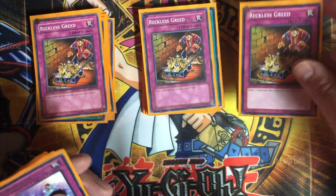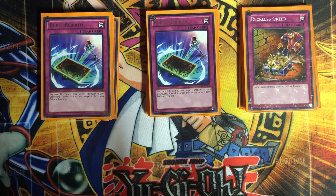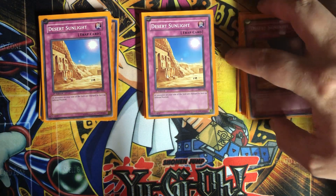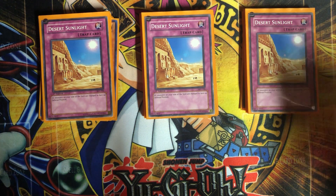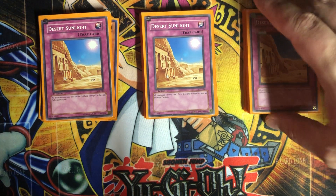For traps, we have three Reckless Greeds — again, more draw power, since this whole deck is pretty much just draw power. Here's a card that helps if you discarded a Dice Jar: Burst Rebirth — you pay 2,000 life points, target a monster in your graveyard, and special summon it face-down in defense position. So you pitch Dice Jar to the grave, then on your opponent's turn Reborn it back face-down. To flip it face-up, we have Desert Sunlight. If you get two Dice Jars on the field at the same time with That Six, you're pretty much going to win — just activate Desert Sunlight, flip them both up, and there you go.